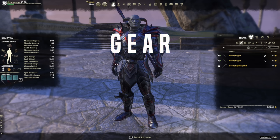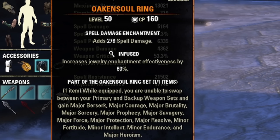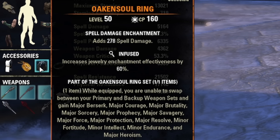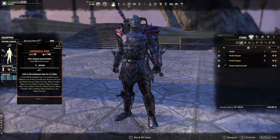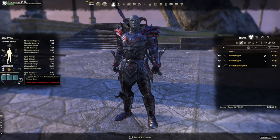For gear, let's start with the bread and butter: Oaken Soul, a one-piece mythic. It's painful to get — you need ESO Plus or Greymoor access and five leads to assemble it. Oaken Soul gives a plethora of major buffs: Berserk, Courage, Brutality, Sorcery, Prophecy, Force, Protection, and Resolve, plus minor buffs Fortitude, Intellect, Endurance, and Major Heroism. Too long didn't read: tons of ultimates, very tanky, great resources, tons of damage. That's why so many players are switching to one bar.